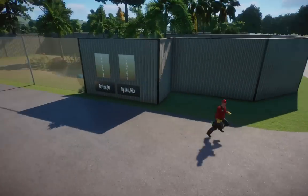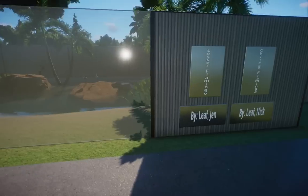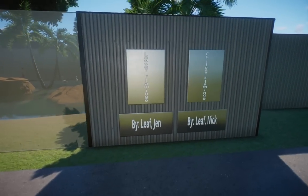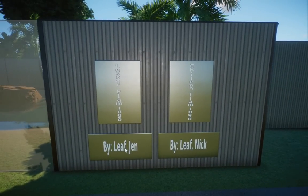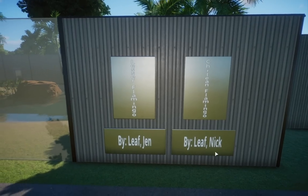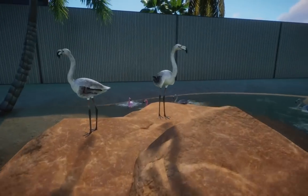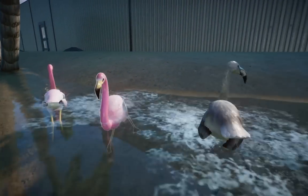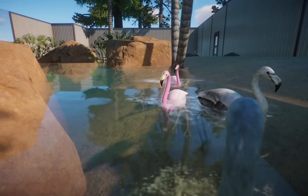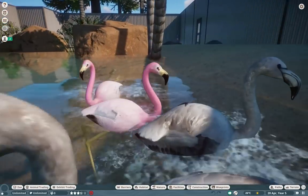We're going to jump into these really quick because I'm sure you guys have all seen the Flamingo Pack video. Lester Flamingo skin and model by Jen, Chilean Flamingo skin and model by Nick — I coded the rest. These guys are amazing. Here are just the babies — they all look the same. This here is the Andean. Just relatively simple — they have very pink heads.